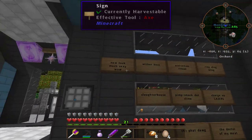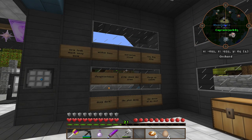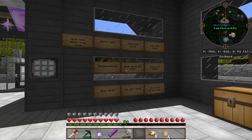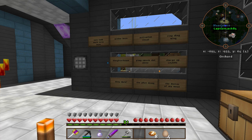So these are our goals for today. We have the new look. We're gonna try and tackle a Wither boss, do some activation rituals, get some ring ding wings, do some lasers — those are going to be key for what we're going to do in the next episode — and auto crafting.